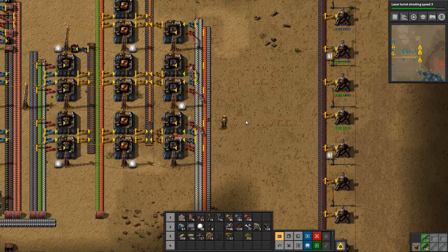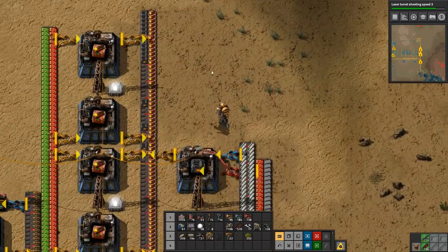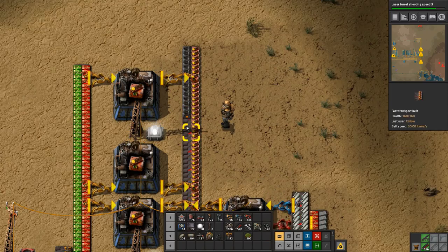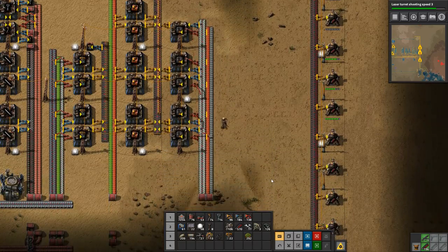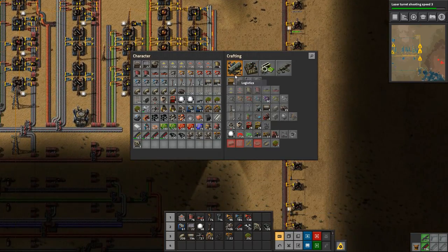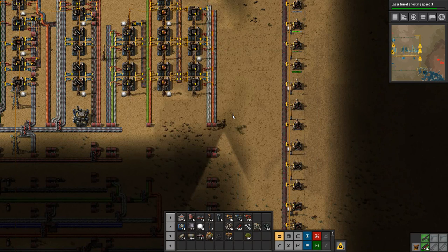So that's two of our needed products that we are producing, and we are getting the electric furnaces on the belt — very nice. Now all we need is some rail, and for rail we need stone, steel, and iron sticks.